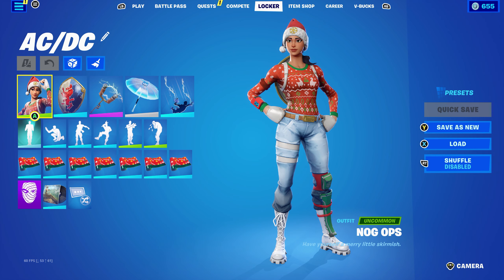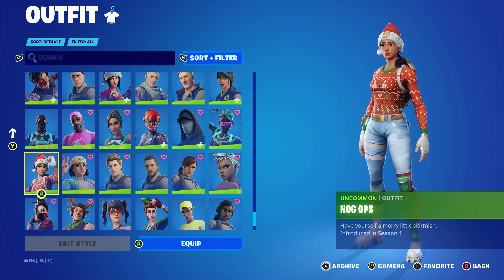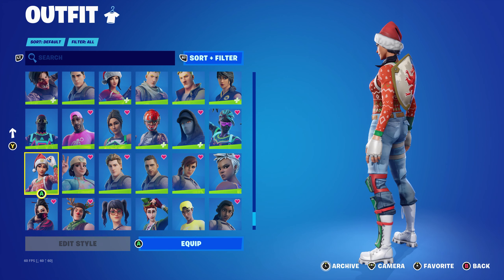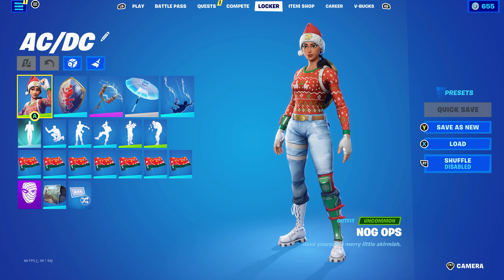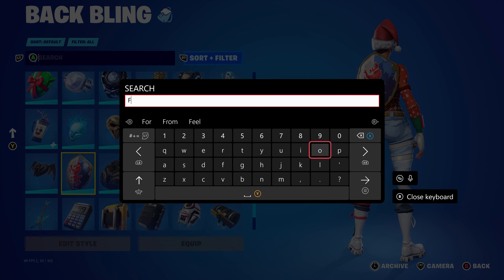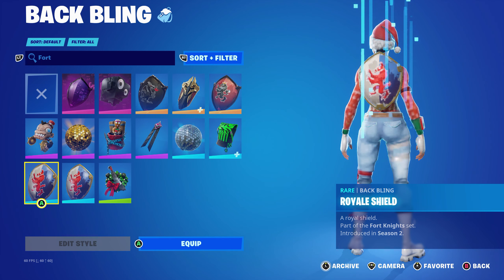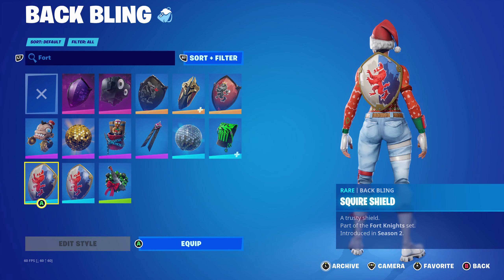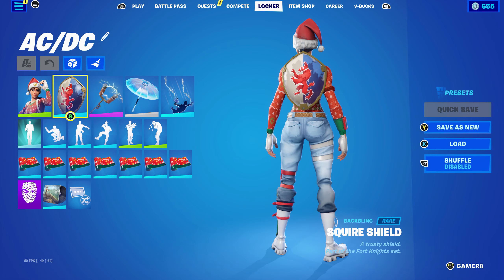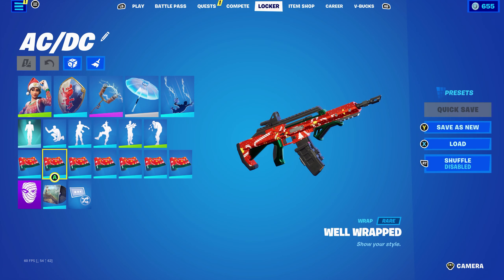For the final ACDC pickaxe combo I thought I'd go for an OG combo for the skin, back bling, and pickaxe. The skin is the Nog Ops from Chapter 1 Season 1 — just a very OG skin that works nicely with the blue and goes for the whole OG theme. The back bling is the Squire Shield, part of the Fortnite set introduced in Chapter 1 Season 2 battle pass. You can also use the Royal Knight shield — they're pretty much the same, use whichever you like. The wrap is Well Wrapped, introduced in Chapter 2 Season 1, for the Christmas theme which fits nicely with the Nog Ops skin.